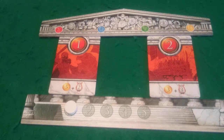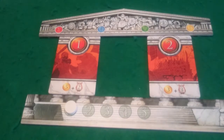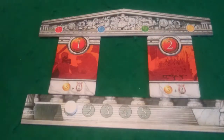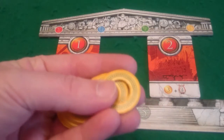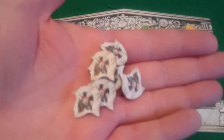Next you'll need to place all the tokens you'll need through the game near the board. The coins need to be set somewhere within reach of all players, along with the victory point tokens, the trigger rings, and if you are going to be playing with the Aries god, you'll also need to put out the prestige point tokens.